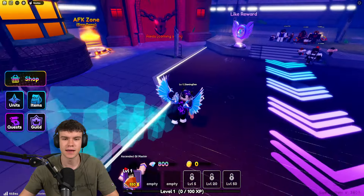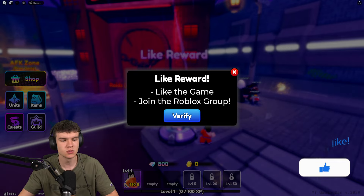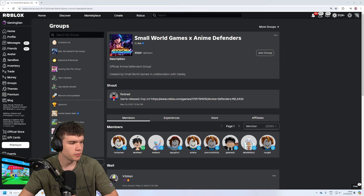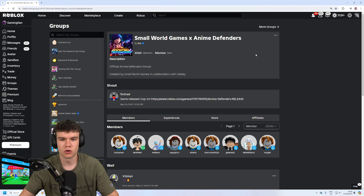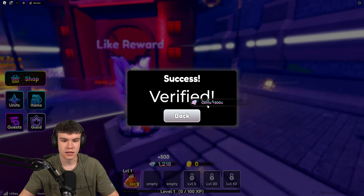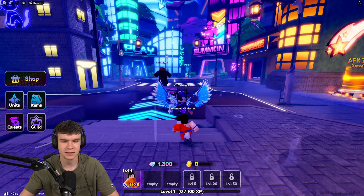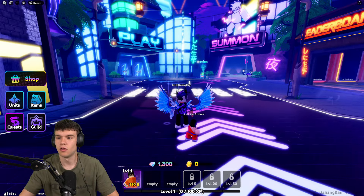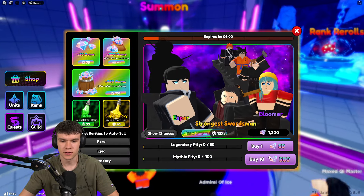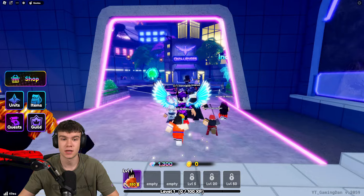First things first, you're going to get yourself a free 500 gems. Come over here — you need to like the game and join the group. Go on Roblox to their group page, click Join Group, then go back to the game and click Verify. As you can see, that just gave us 500 gems, which is super easy. That's equivalent to 10 extra summons, which is pretty nice.